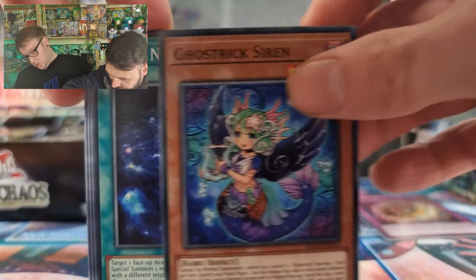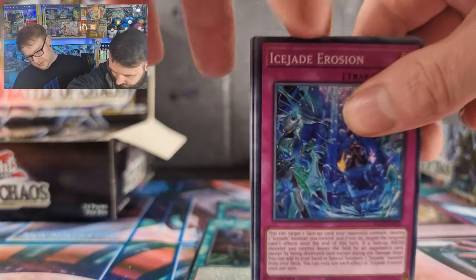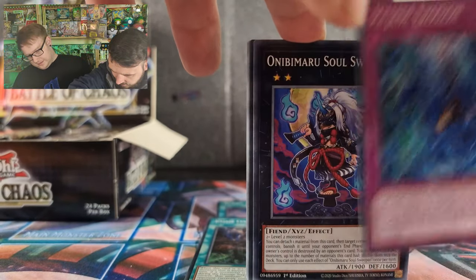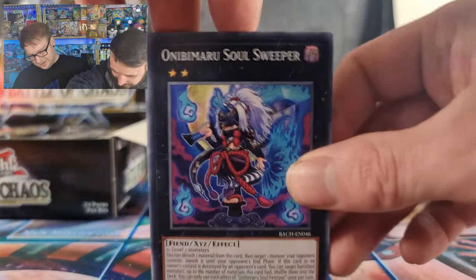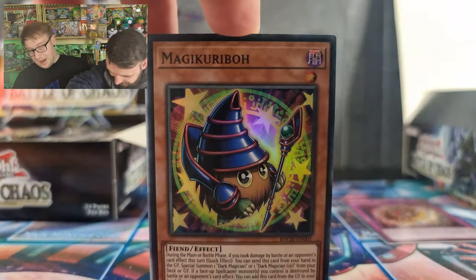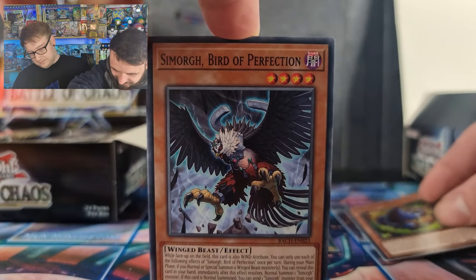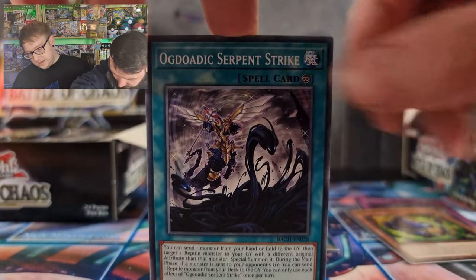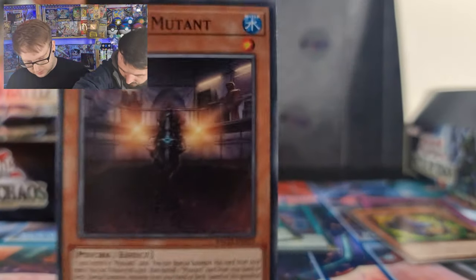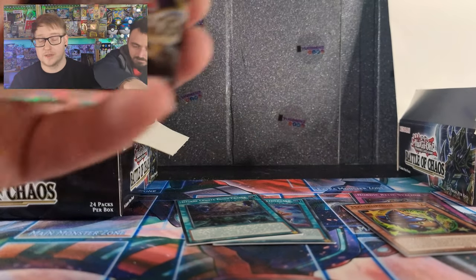It's actually really awkward doing it from this end. Ghost trick. We've got the wee bird things — I didn't think they were bringing any more of them out. One more — Mutant, Mutant, whatever that is. Yeah, there's new Mutant support in this set. I'm not too sure if it's any good.